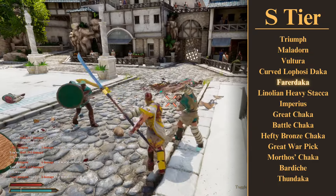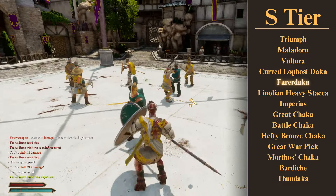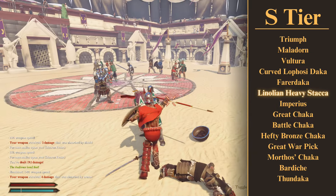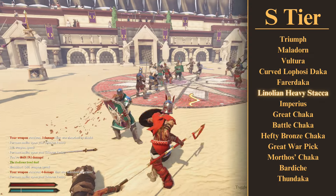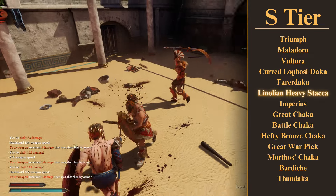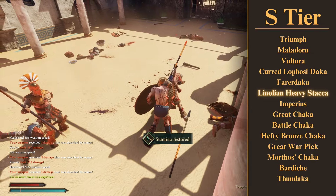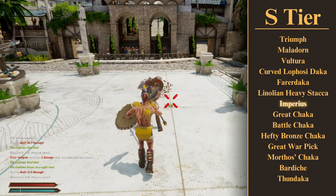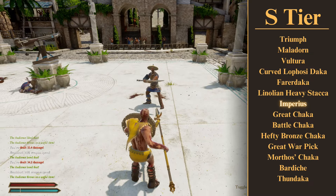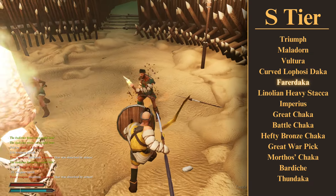Now we've got a whole bunch of two-handers. Let's talk about spears first, since they kind of count as both. The Farodaka has some friends on this tier now: Imperious — I mean, look at it, it's obvious why it's here — and the Linolian Heavy Stacker. I wasn't sure if I wanted to put this one on the A tier or include it here, but it's just a little too good not to be. Plenty of damage, and the bonus versus armor means that it'll do really good, consistent damage even before you break someone's armor, pretty much putting it right on par with the Farodaka. The damage these three spears do is just insane when you think about all the advantages spears already give you. Normally it's kind of a trade-off with a spear — it doesn't do quite as much damage as other weapons — but not with these guys.